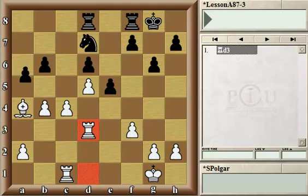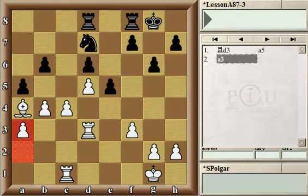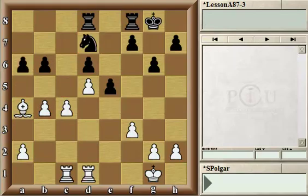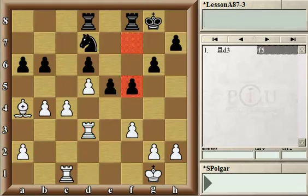After a5, if White plays a3, then that square is no longer available for the rook. Or if White trades, the Black knight gets to come to c5 and then capture the pawn on a5. So in this position, after White played Rd3, Black made an inaccuracy — Black played f5 instead of a5. Now White could follow up the plan by playing Ra3.